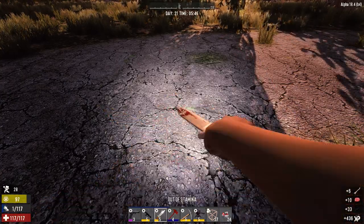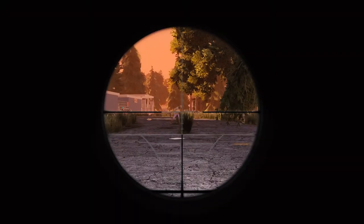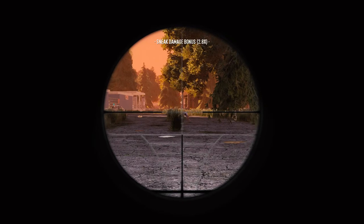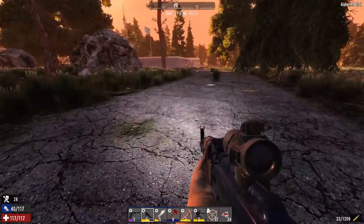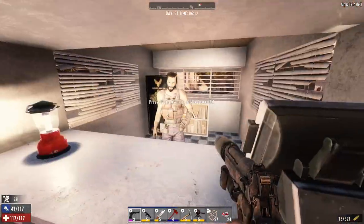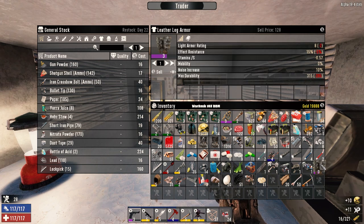We're moving real slow and we got a zombie on us. Right through the neck. I'll see you when we get to the trader. Let's see if Joel's got any information here. What's up Bob. Let's sell this stuff first - we don't need these.